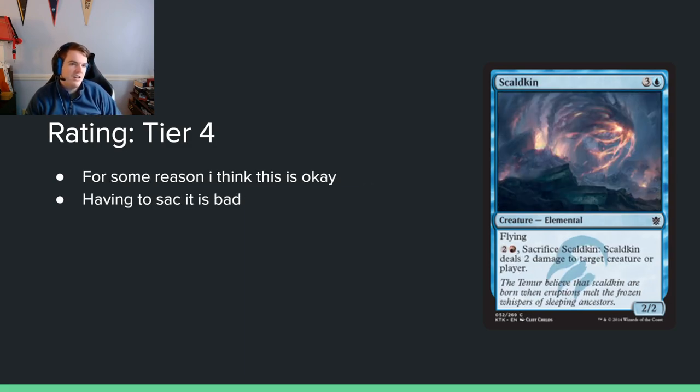Skaldkin — 3 and a blue for a 2/2 with flying. You can pay 2 and a red and sacrifice it to deal 2 damage to target creature or player. I kind of don't hate it — at least it has the threat of doing something. Yes, your opponent is thrilled that you're sacrificing your 4-mana flyer to kill their thing, but you can do it and it does the thing. It's probably still too much mana — if it were 3 mana I'd say maybe. This is probably tier 5, but whatever.